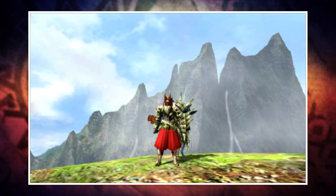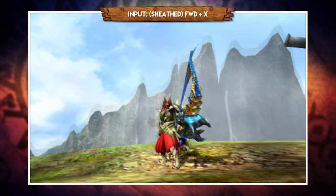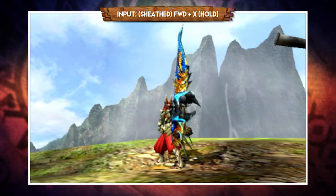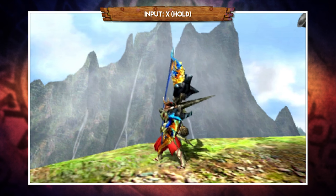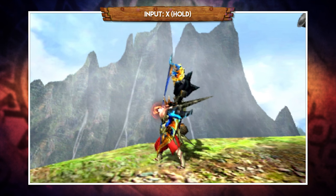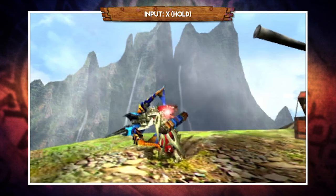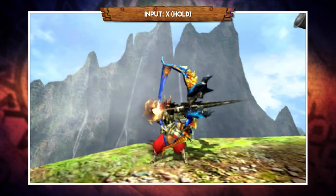With your weapon sheathed, pressing forward and X will draw your bow and instantly fire an arrow. Alternatively, you can hold down X to charge that shot and fire off a level 2 or 3 version depending on what you're aiming for. Similarly, with your weapon drawn, pressing or holding X will also fire and charge your shots respectively. You can also move around whilst charging your shot while you have stamina, but the second you run out you will fire the arrow instantly.